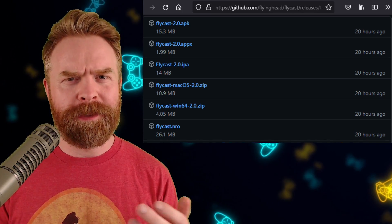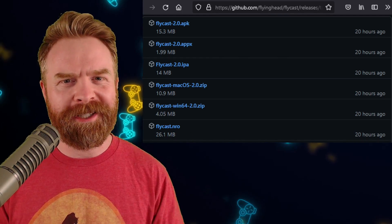Flycast is free, it's open source, and it is available right on GitHub. I'll drop a link to it in the description below.